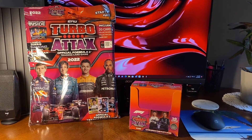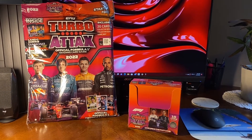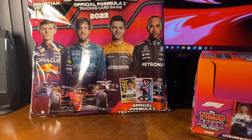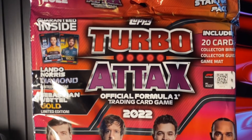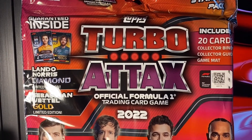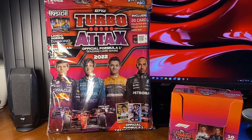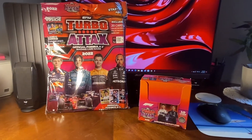Hi guys, Luke here with the very first video of my new channel. Today we're going to be opening the Turbo Attax official Formula 1 trading card game. This is the starter pack we'll be opening up today — it's got the Dottman, Lando Norris gold, Sebastian Vettel, a binder, and several other things in it.